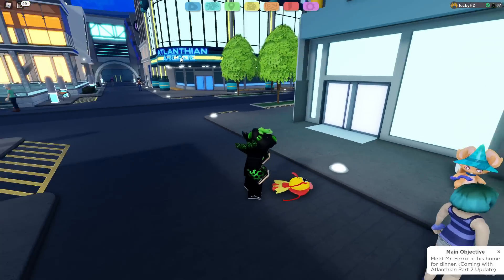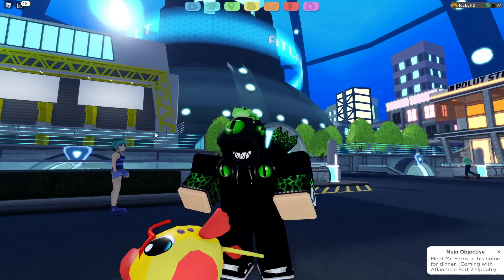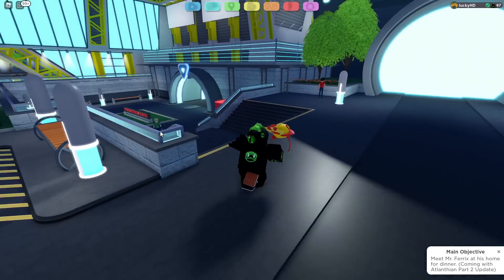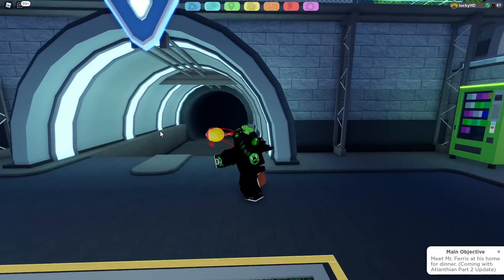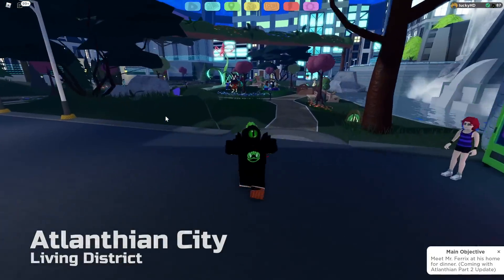Rainbow Rick is going to then send you on a mission to battle one last trainer, that being the Rainbow Master. The Rainbow Master can be found inside of the Living District, and actually has a full team of Rainbow Vary Evolutions. Note that these Rainbow Vary Evolutions are going to be level 45, so you definitely want to bring an even stronger team — or even if you have PVPs or something like that, definitely bring them.